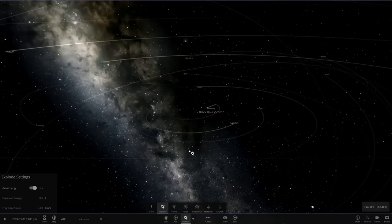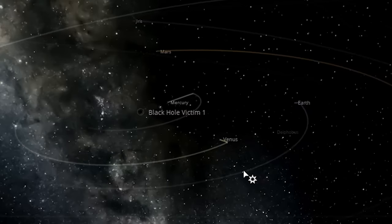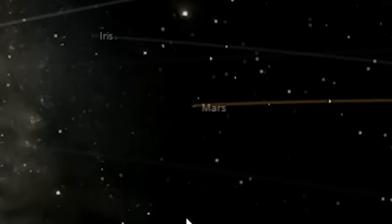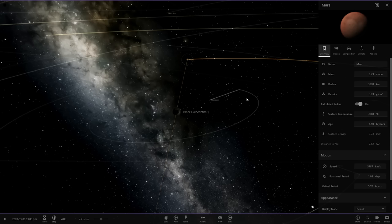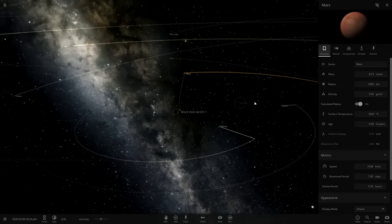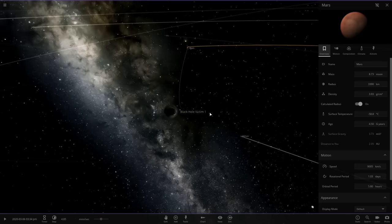Mercury got jacked up really fast — Mercury straight up left its orbit instantaneously. Venus, a little slower. Earth, a little slower. Is it just me or is Mars on fire? Nope, it's just red. Mercury, no one loves you — I'm going to let you die right now. I kind of want everything else to begin moving inward. As we get a bigger black hole for this, it'll probably work out slightly better.